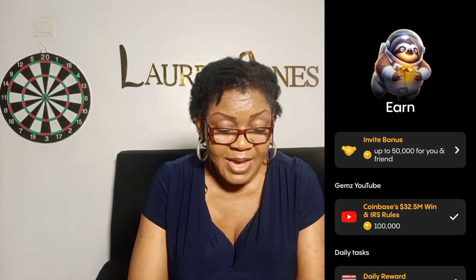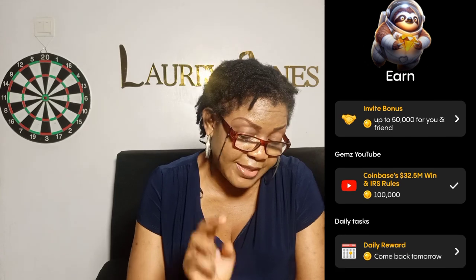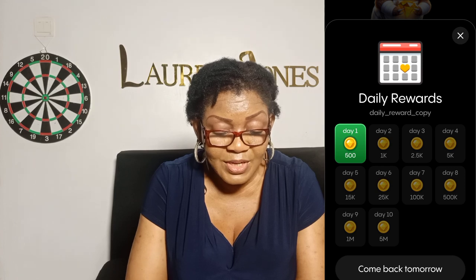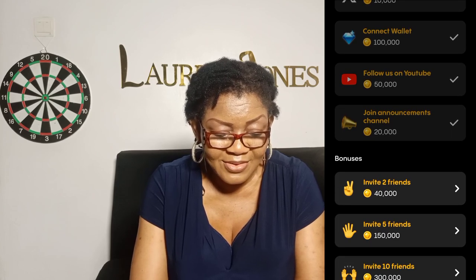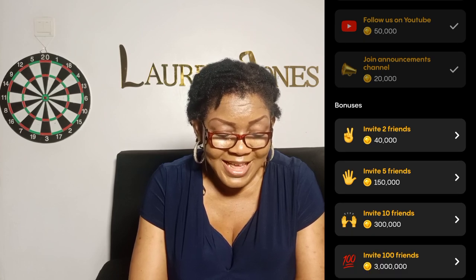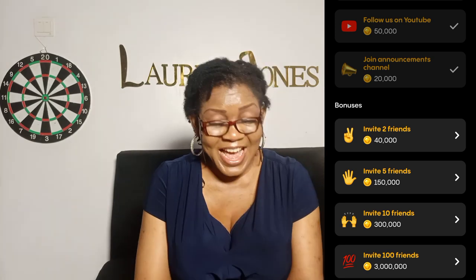The Earn button: by inviting people you get 50,000 coins for you and your friend. There are also tasks — like watching a YouTube video to earn 100,000 coins. Then there's the daily reward: I've collected 500 coins today and I should come back tomorrow. The Specials section — I've already done them and collected ten thousand and fifty thousand coins. The next bonuses I need are all from inviting friends, so click my referral link.